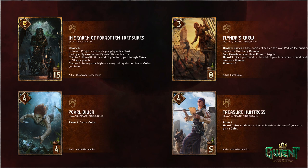Treasure Huntress — Human, Pirate, Tide Cloak. Four for five, Profit three. Getting seven possibly. Horde seven. Fee: Infuse an allied unit with — at the end of your turn, gain a coin. So everything can turn into like the four-provision Tax Collector. You can have multiple tax collectors and do some shenanigans with the Townsfolk. It's a four-for-five with a German Shepherd in the art. It's going to synergize more than likely with the scenario.